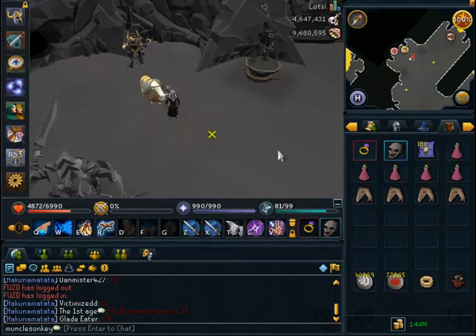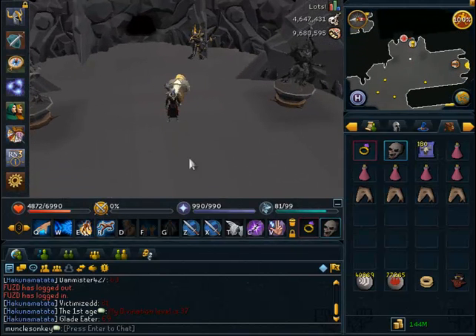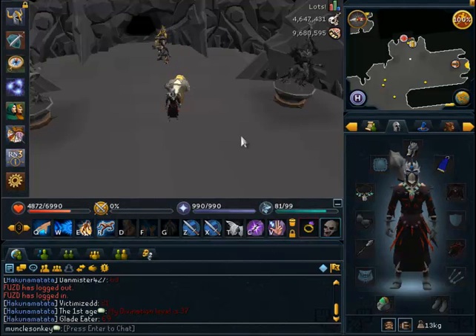Skeletal Wyverns are also very easy to kill once you get the hang of it, and it's not really too difficult to get the hang of it either. There's not a whole lot of complicated steps involved.